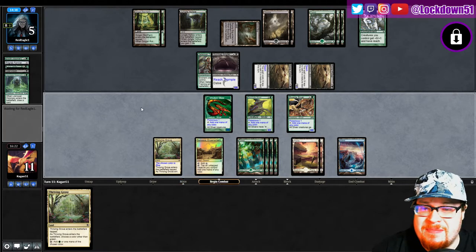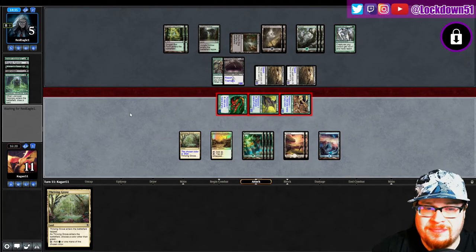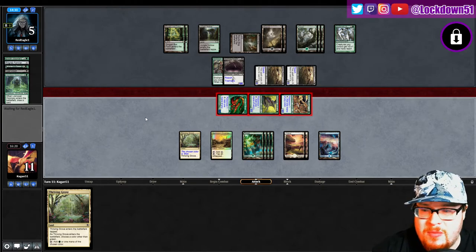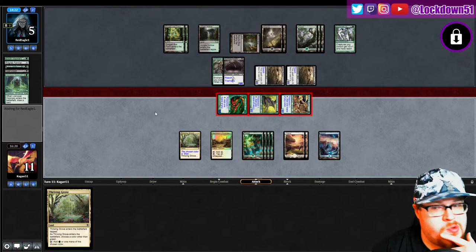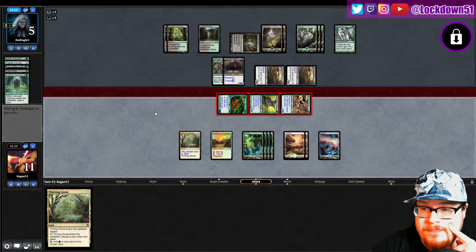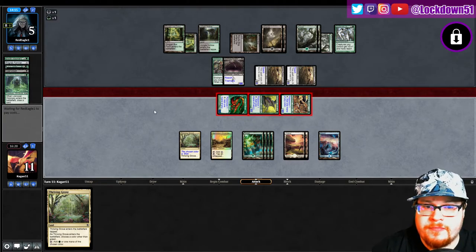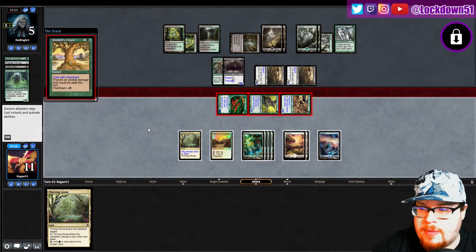I'm just gonna swing fast and maybe they'll forget their stuff — you don't have a Moment's Peace in the graveyard, you forgot about it, you have no removal in hand, you didn't notice it. What did we draw? We drew like five turns in a row land every time. Alright, that's fine — let's go to game three, I'm done with this one.